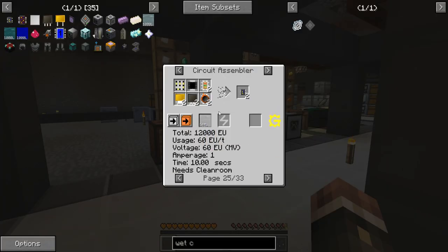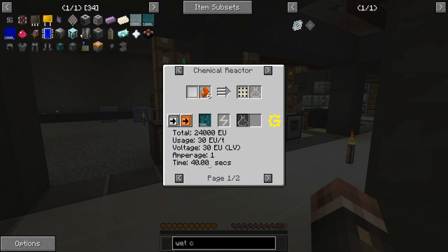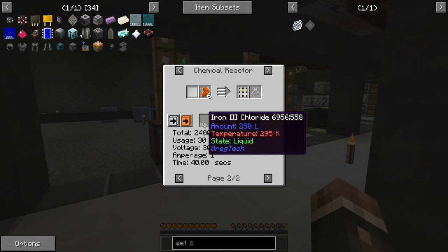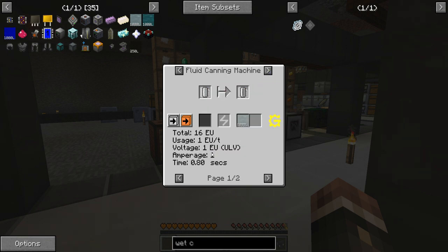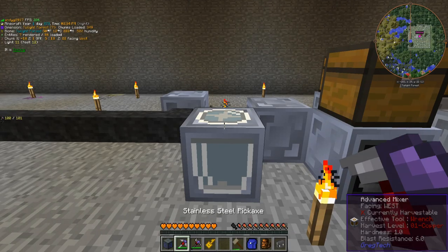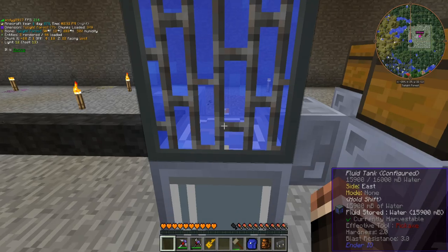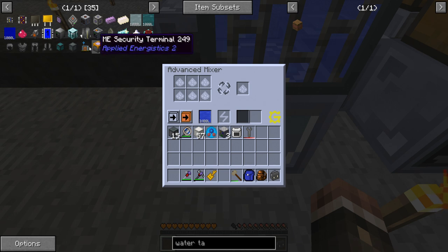Now that we have that clean room up and running, we can technically make these better circuits right here. However, we are gonna have to make these plastic circuit boards, which require plastic circuit boards — and I think this is just an LV chemical reactor that makes them one at a time. We're also gonna need to make this iron-3 chloride, which is going to be the main issue. So we're gonna need to start making chlorine — and we already make hydrogen — so we need to make hydrochloric acid in a chemical reactor at LV. The first step is going to be using an advanced mixer to mix salt into water to create salt water. I'm just gonna do the water by hand for now, because I don't think we're gonna need that much hydrochloric acid.